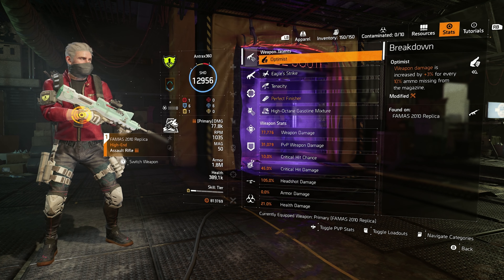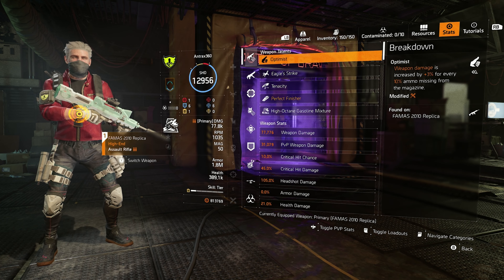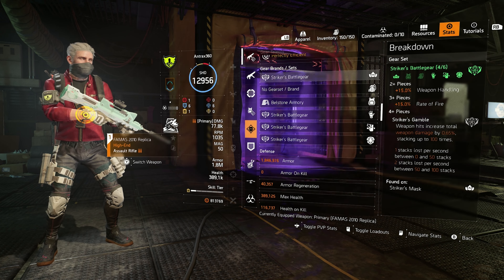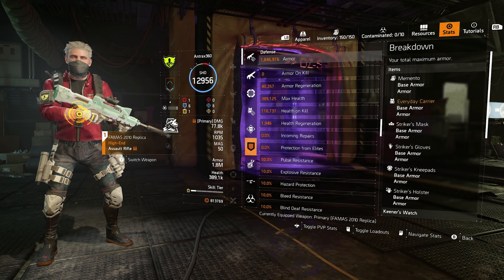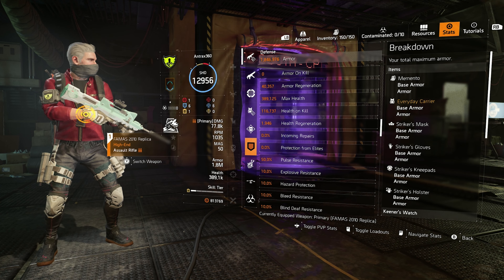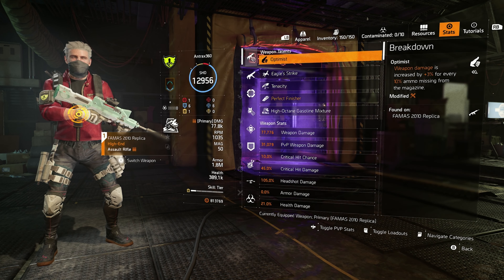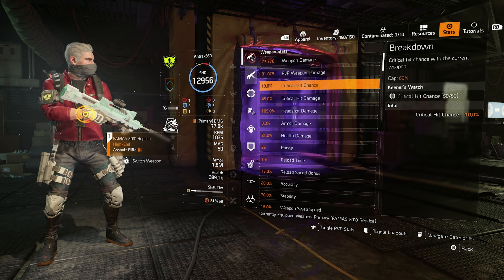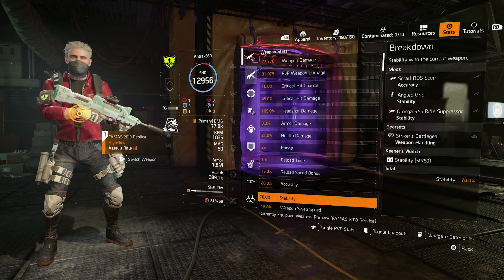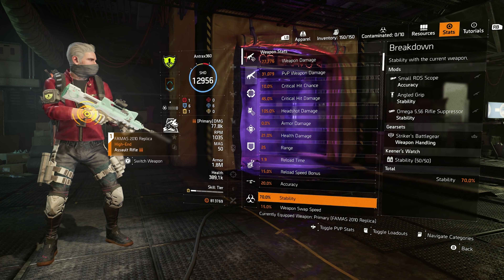I try to use armor and kill mods but I don't have the Memento completely full. You could get 100k armor regen — base is 40k — but I have no crits whatsoever. I'm rocking 70% stability mods. I'll try to get a Manhunt, maybe I'll farm it, maybe I get a Manhunt.